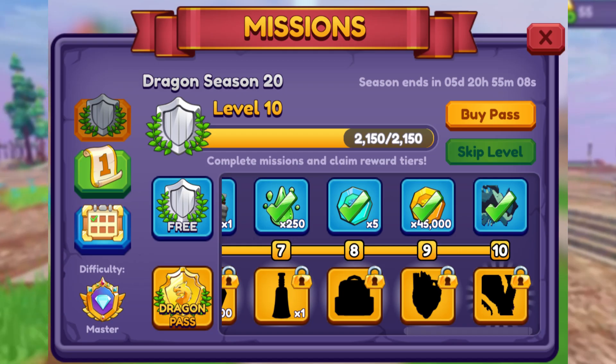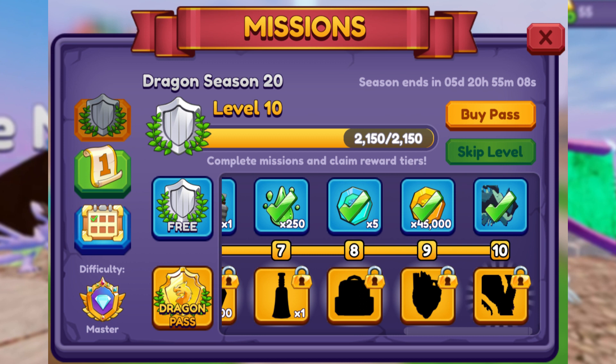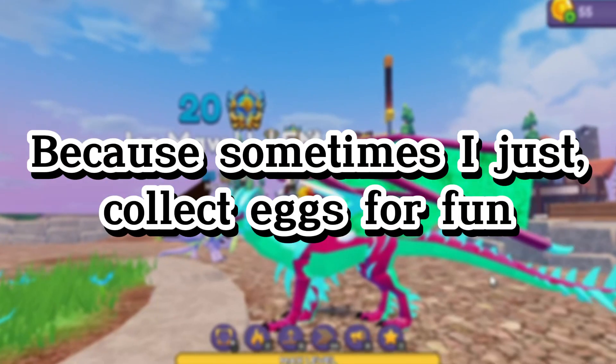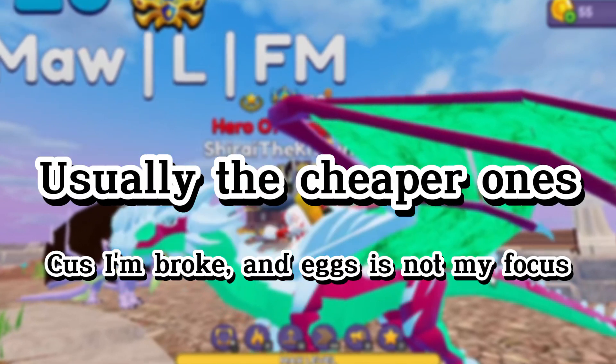What I think for sure is that the season dragon we get from the mission will probably be in the form of an egg. I will definitely get a Moixora egg — it's something I can collect, because sometimes I just collect eggs for fun, usually the cheaper ones.